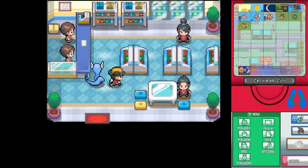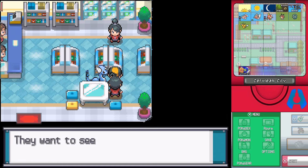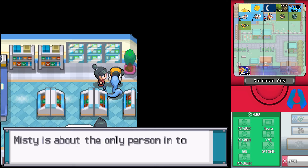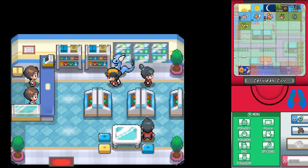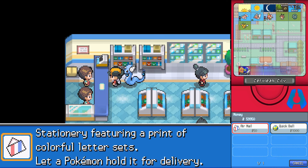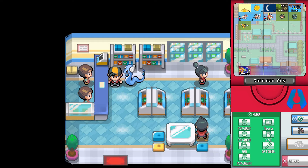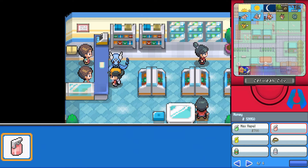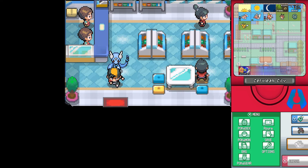A couple more places. We have another shop to deal with. They'll run into many trainers on their way to Cerulean Cape — like a whole nugget bridge situation. Misty's about the only person in town that can beat the trainers at Cerulean Cape. What do you have for me? Maybe just a Quick Ball — you don't even have Dusk Balls. That's unfortunate. Just the usual stuff. The mart is pretty much clear and that is mostly Cerulean City.